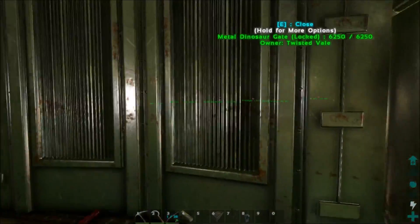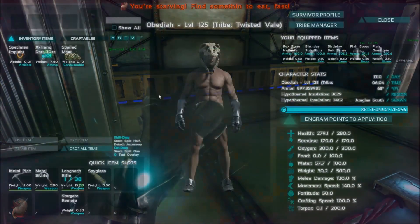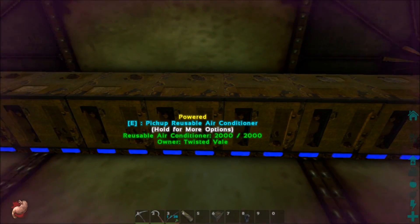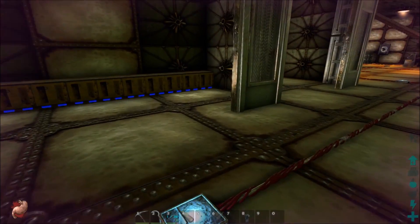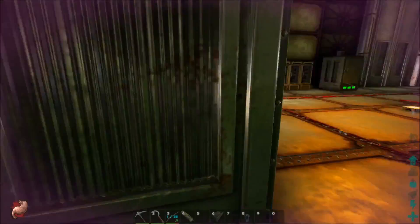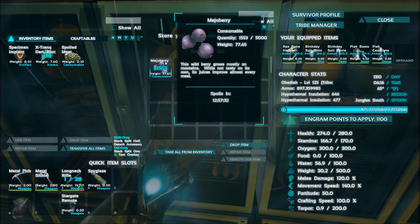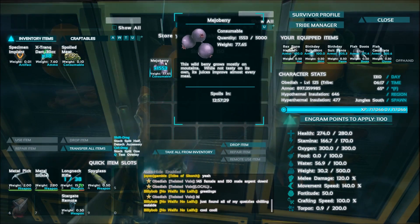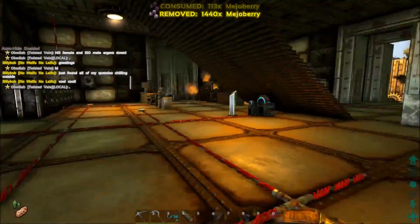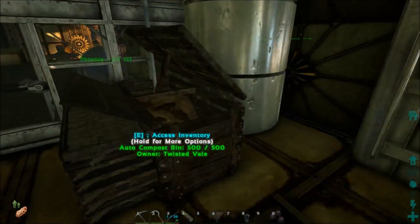Going out one of the side doors, I have a couple of side rooms. This one here is just an incubation room — I've got a bunch of reusable air conditioners from Ark Advanced that you can pick up and put back down. I have so many that I've got almost 4,000 insulation, which is enough to incubate anything.